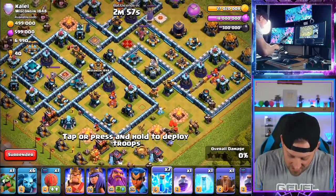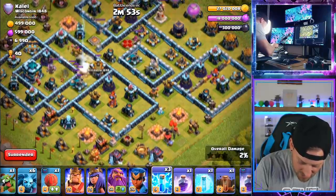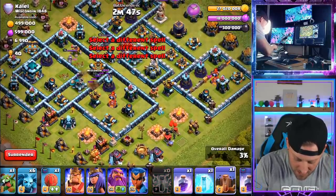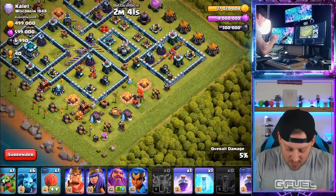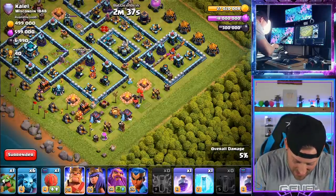We're going to start with the seven Lightning spells right here. Trying to get more value than I should be. That should take out the Clan Castle — and we got the Scattershot and an Air Defense too, so that actually was really valuable. Now we're going to be coming on in with the King here and the Queen here.